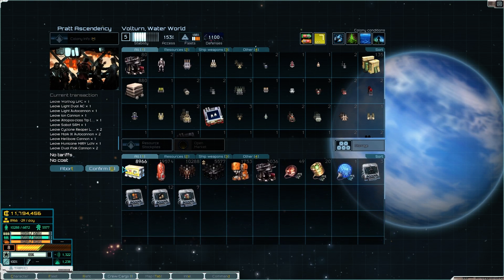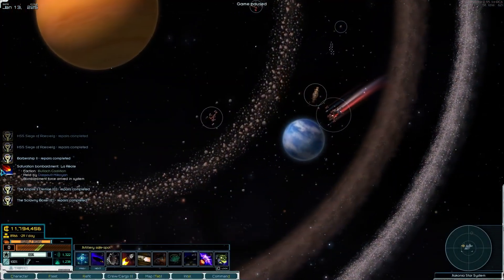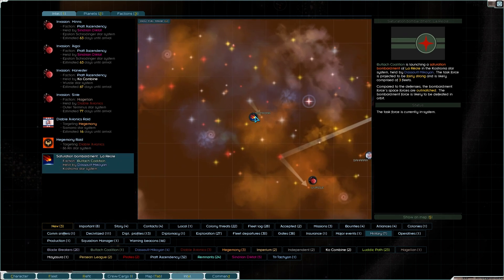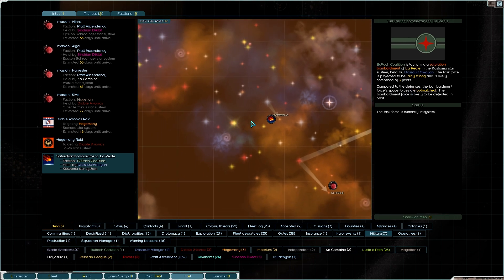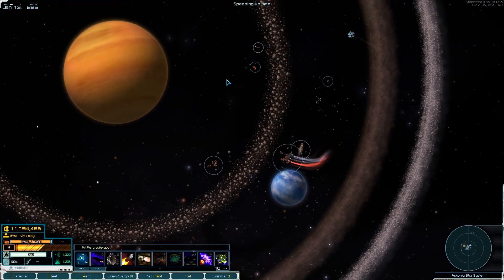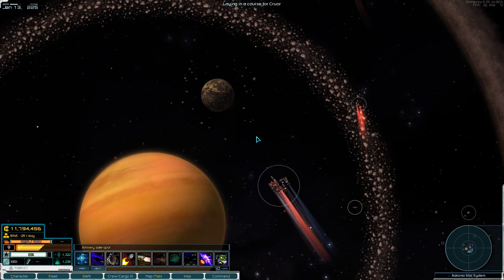Did you guys see that? There's a genocide happening right across the road from us here - saturation bombardment on La Rial. The Voltok Coalition is nuking - it's glassing a planet. Oh my God. Okay, but they won't succeed - the bombardment space forces are outmatched. They're basically going to just destroy everything. It'll turn the planet into a large polished glass marble. That's a bit dark.